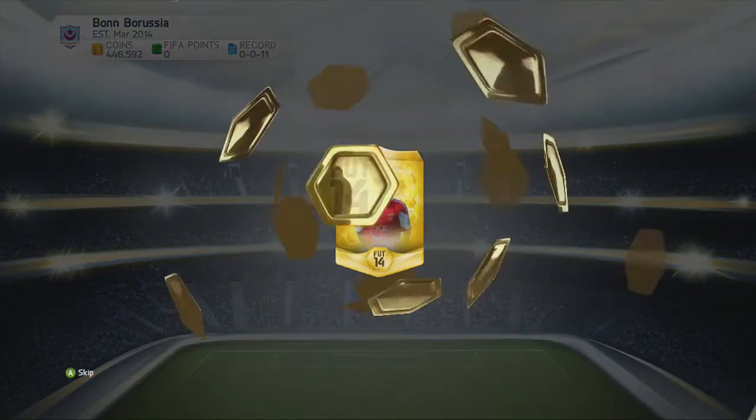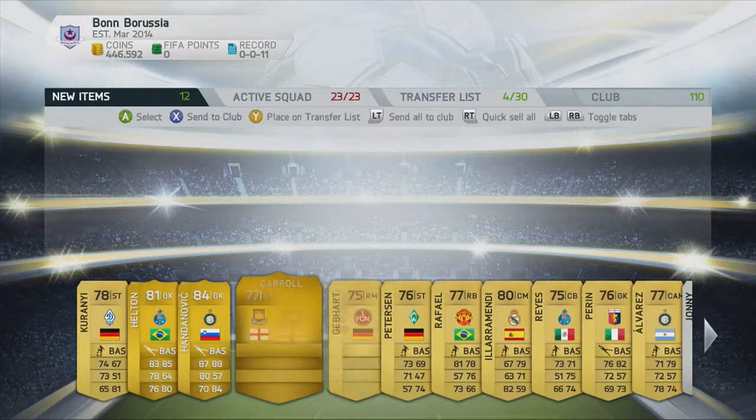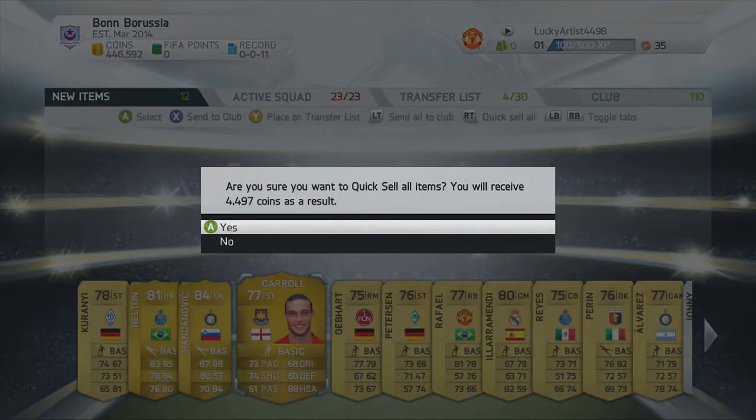This is pack number 2. I just went straight into this pack — I didn't do any of that method I did last time. We get Handanovic, an 84-rated player that doesn't go for too much. I'm just going to discard that.